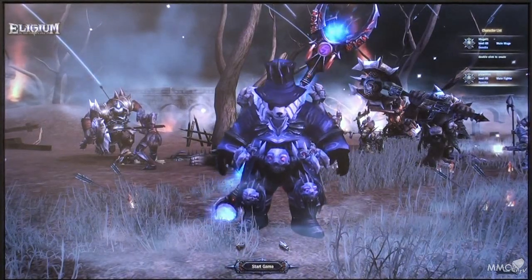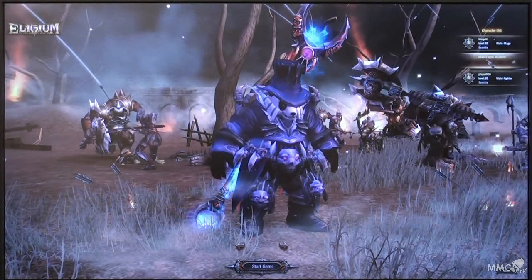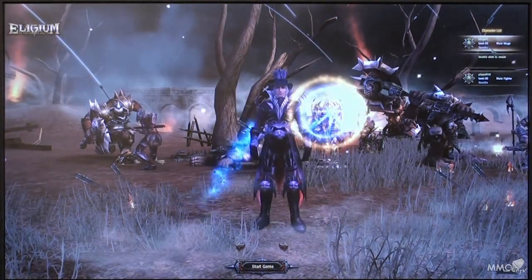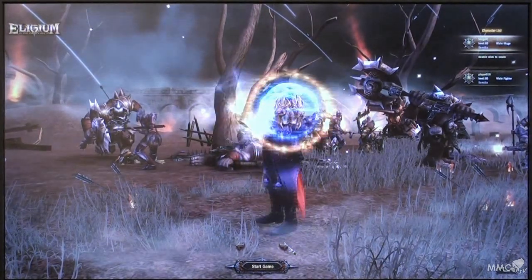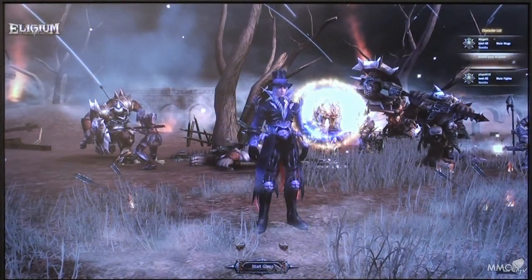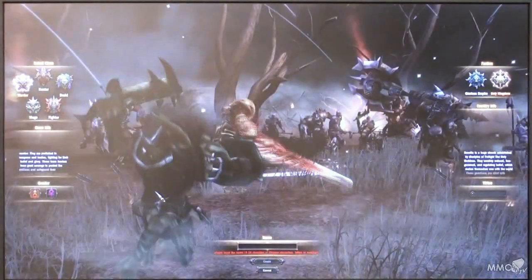These two forces are the two factions in the game. It's the Kingdom of Holy Light and the Empire of Glory. These are the two factions players will choose at the start, and depending on which one they choose will determine where they start. The Empire of Glory has a different starting zone than the Kingdom of Holy Light. Let's get Lee to jump into the character selection screen, which is where players will start.